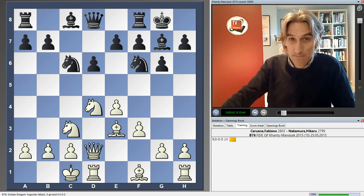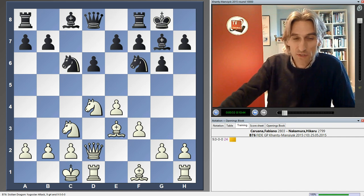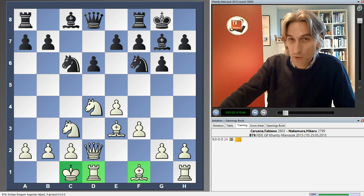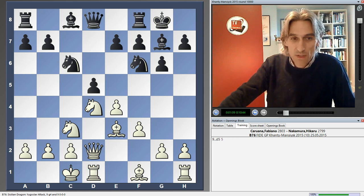Karuana had the white pieces and they ended up in a Dragon, so Nakamura certainly not backing down in any way, not playing some kind of solid variation. He does have considerable experience with the Dragon variation. We join the game after nine moves - Karuana's just castled so hasn't developed his bishop on F1 yet. This is the modern main line, and D5 is the standard way of playing this position.